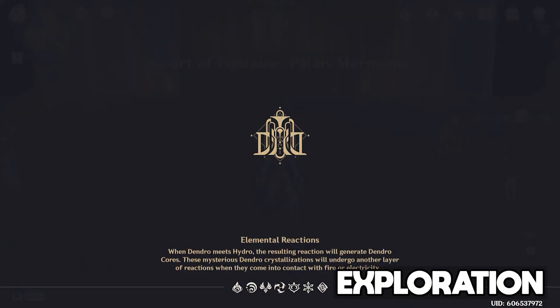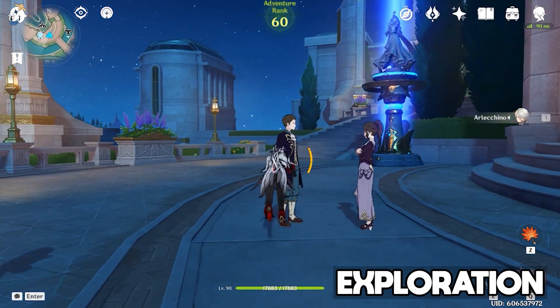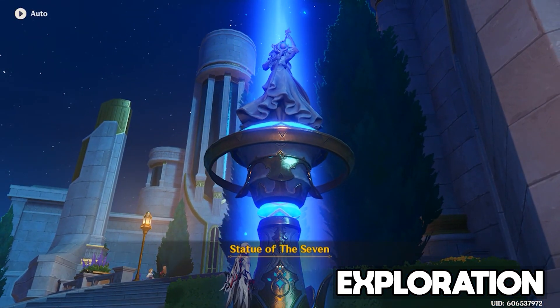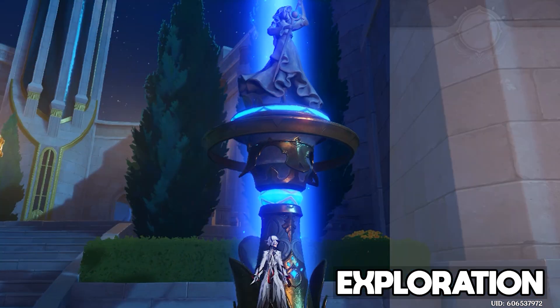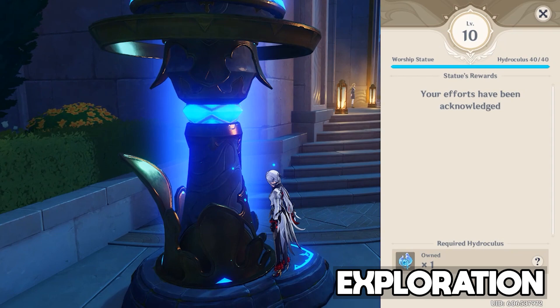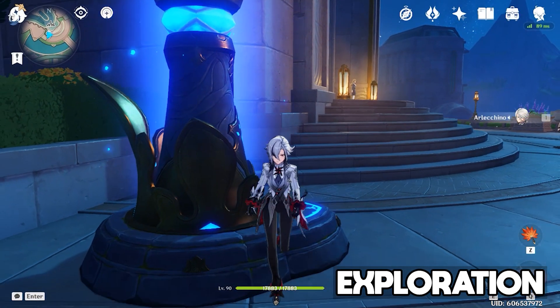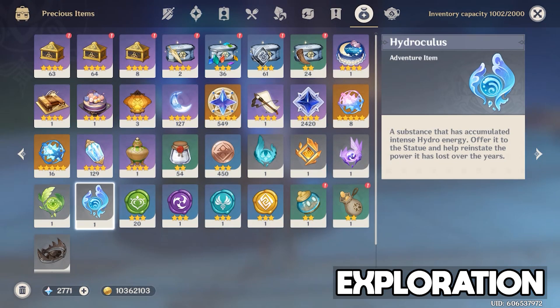The new Fontaine regions contain 55 new hydroculus that can be collected. If you've collected every hydroculus in Fontaine since patch 4.0, you should now finally be able to max the Fontaine Statue of the Seven to level 10, and as with every other region have one additional oculus left over as a keepsake.